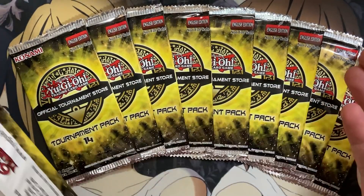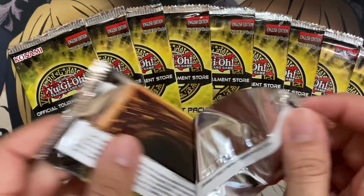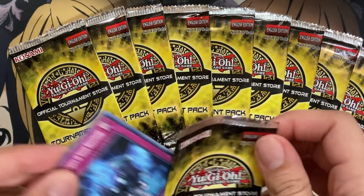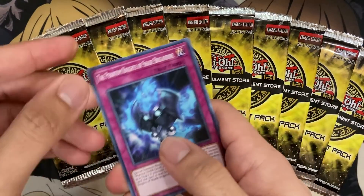I also noticed that the art looks different — they added the little Millennium Puzzle icon instead of the huge OTS words. I definitely do like the look of these packs more. They have a more Yu-Gi-Oh feel to them.